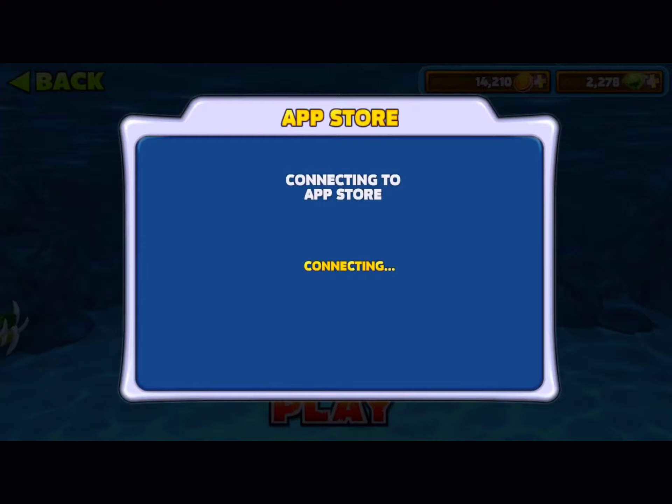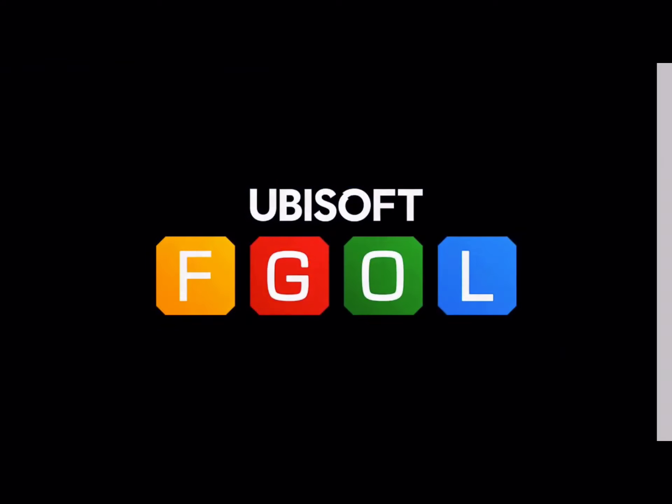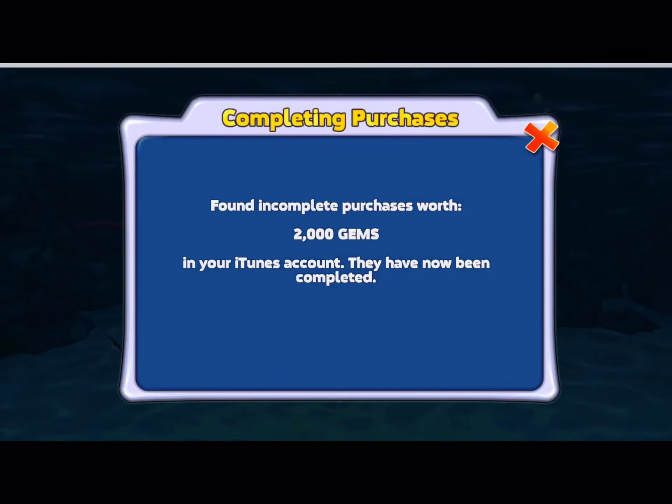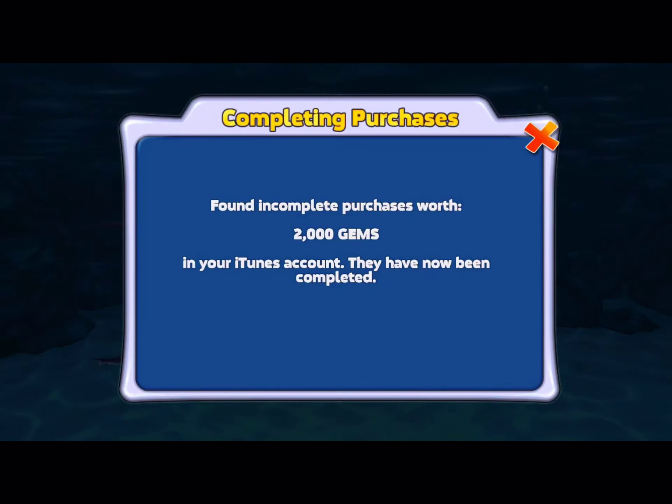As soon as you click it, exit out and go back into the game. Now you should see it connecting. You get to this screen — don't cancel. Just press the left side of the screen. I did that, and now you just wait.